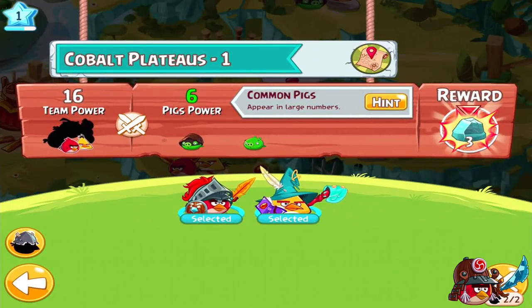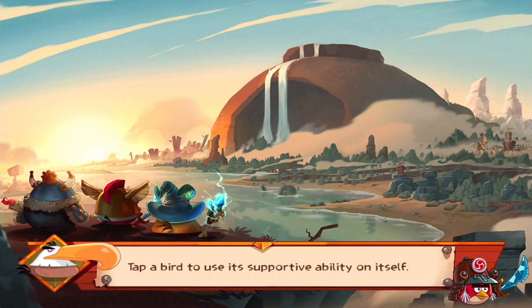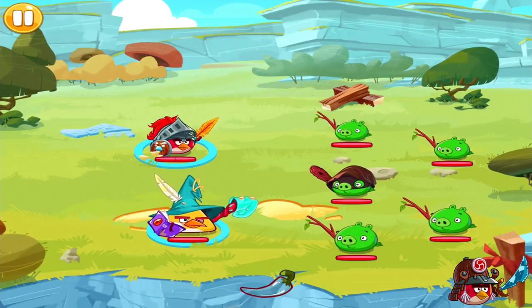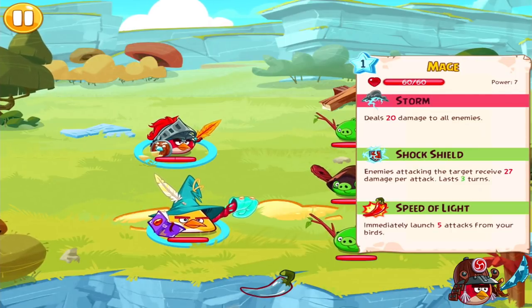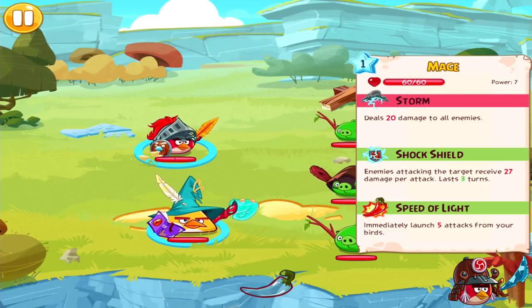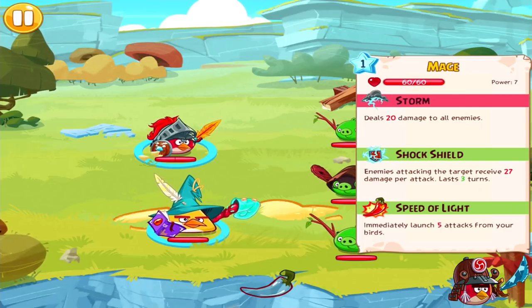What should I click? I don't know what this is. It's your power — 18 — and pig's power. You have more power, that means you will win. And what is the reward? Just go fight, you need to select two birds, you already have them, no problems. Point Chuck and hold him to see his abilities. First: 20 damage to everyone — it doesn't matter which pig you attack, it's gonna be 20 to everyone. And if you put on your ally, enemies attacking the target receive 27 damage each time the pig attacks him. So it's not bad either. And if you use pepper, it gives five attacks.